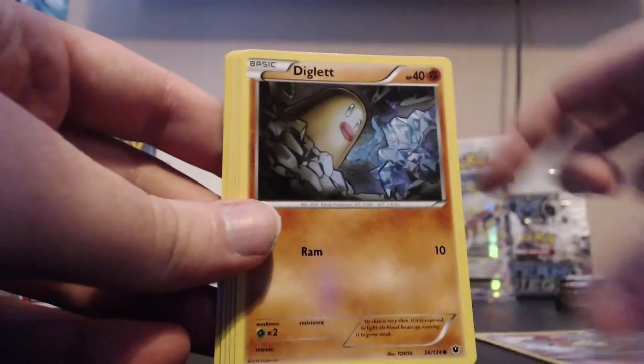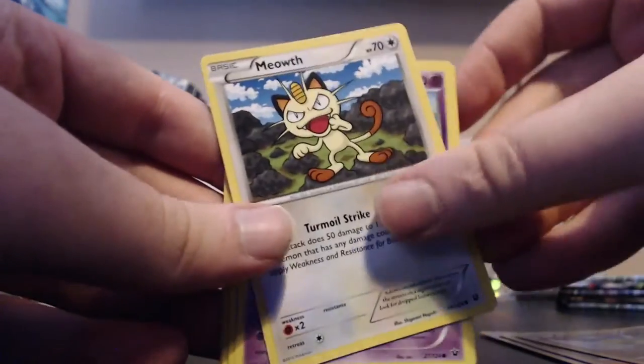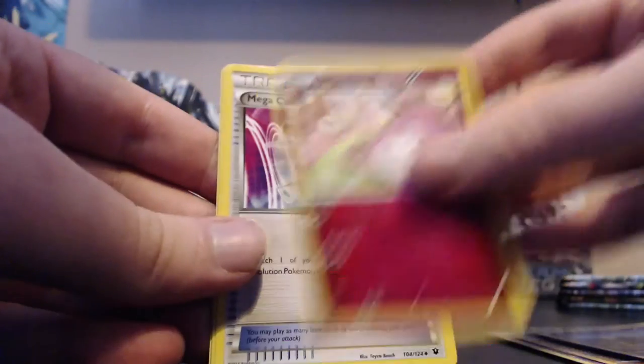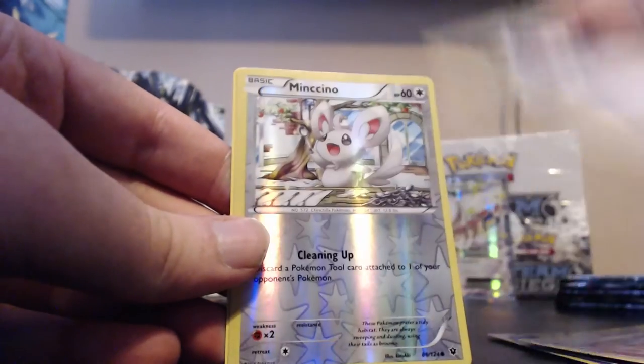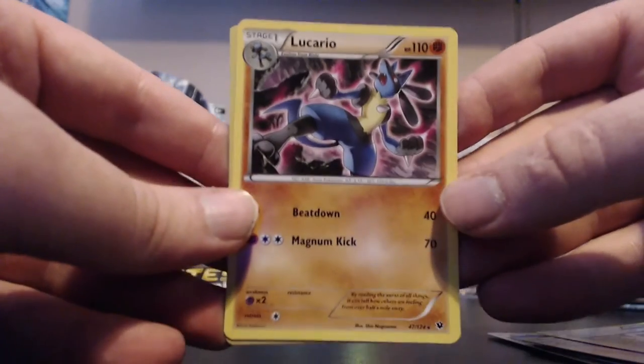Pack thirteen: Spoink, Diglett, Larvitar, Meowth, Koffing, Wigglytuff, Mega Catcher, Alakazam Spirit Link. Our reverse is a Minccino and our rare is a Lucario. Neat.